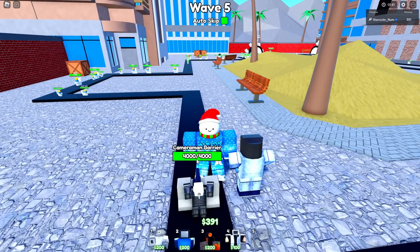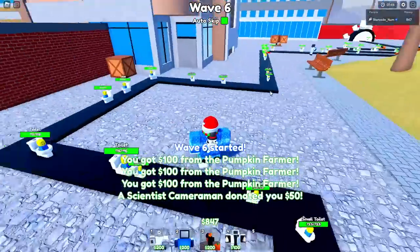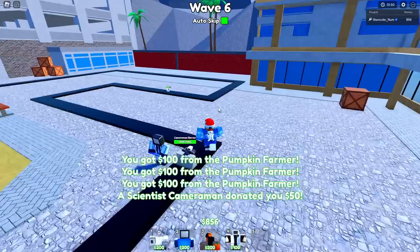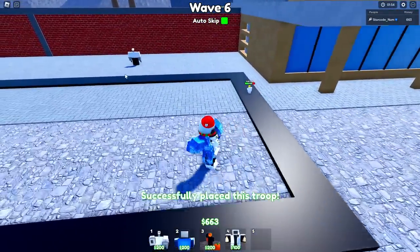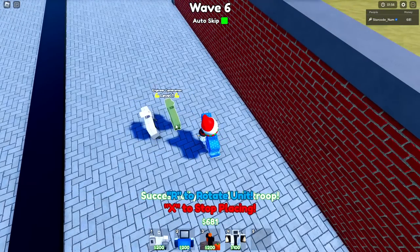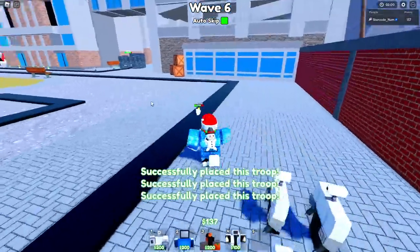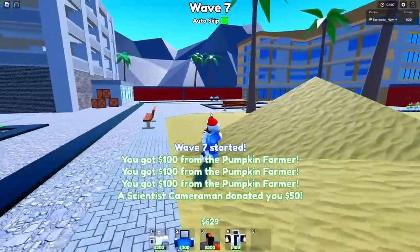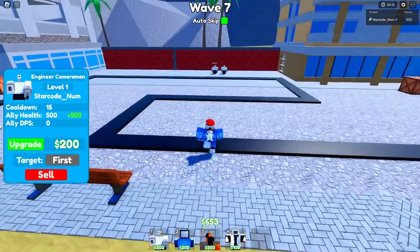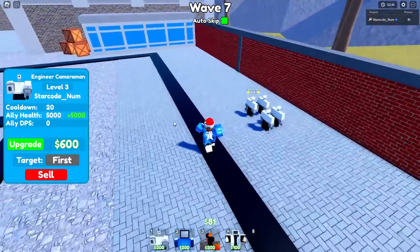As soon as you see this wall break, you're actually gonna upgrade it so that it instantly comes back. You don't have to do that, but I think it's very useful. I'm also going to begin placing down my engineer cameramans, because these guys are gonna start summoning in units for us which are gonna start doing damage. The point of this is basically that we're playing completely passive.